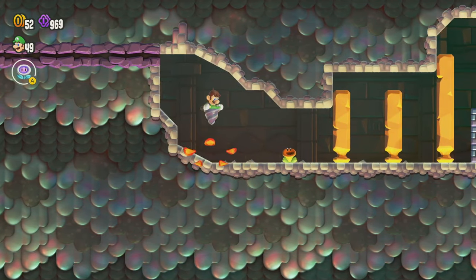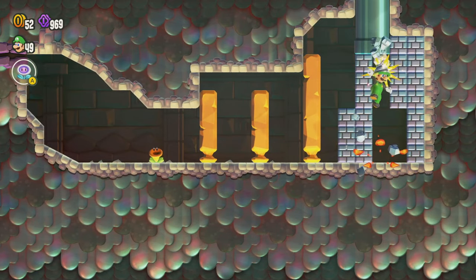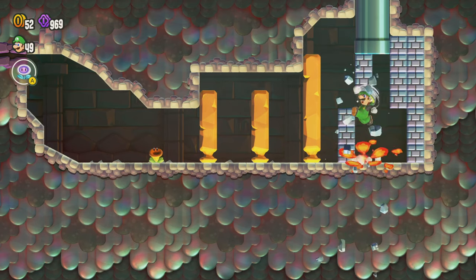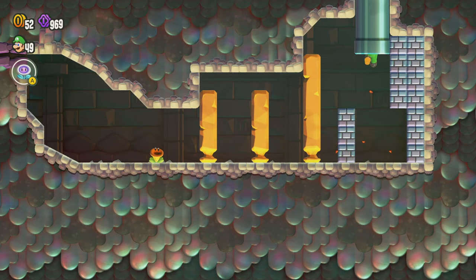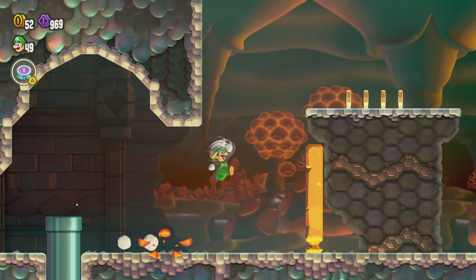We'd love to just ground pound here, get under here, break a bunch of these. We have to get rid of these two first, then we can climb up through this pipe. We don't have the final purple coin yet — we're going to get that after.